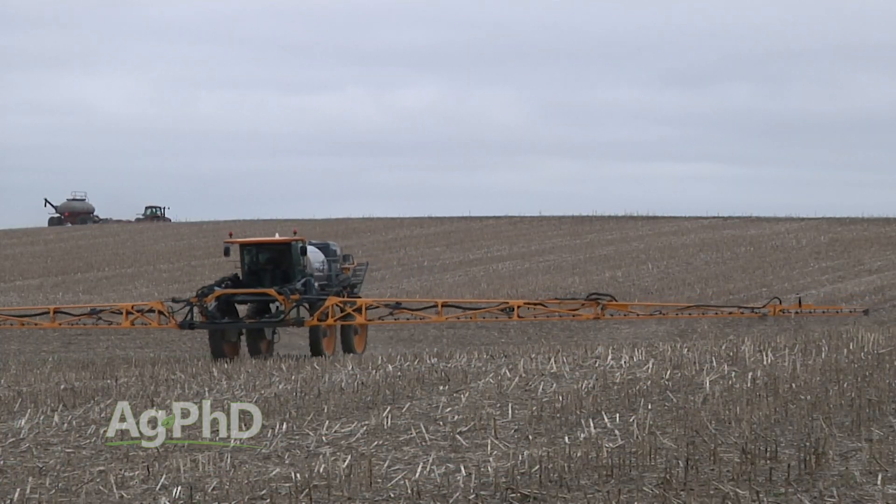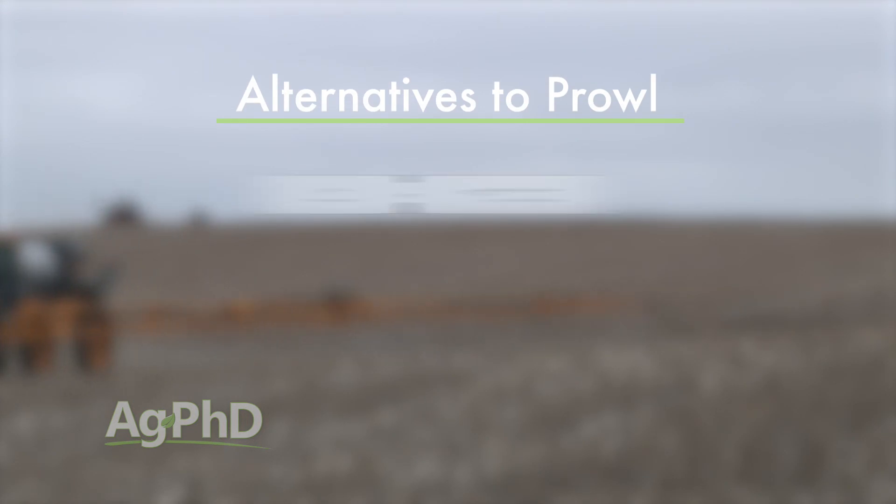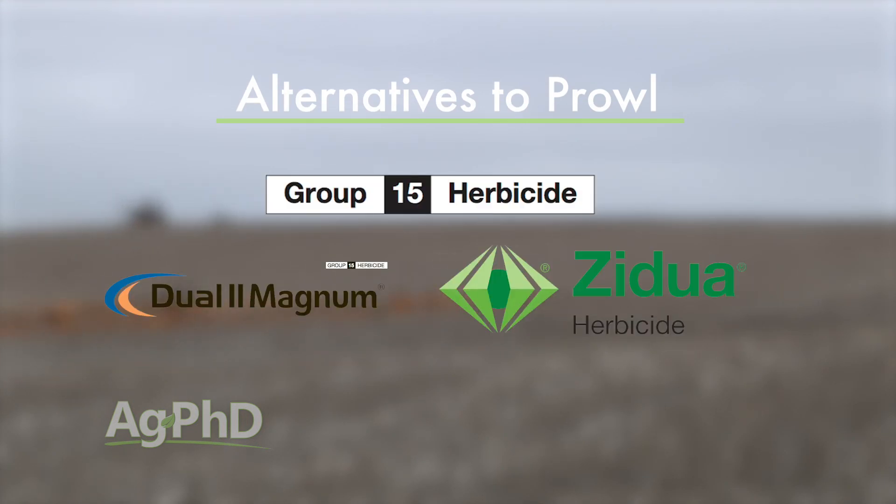If you can't use Prowl, the next best bet is to use a Group 15 like Dual. I do prefer that you save those for post-emerge though. The yellows can't be used post, but the Group 15s can, so we'd rather see you use three pre-emerge herbicides — PPO, metribuzin, and a yellow — followed by an early post Group 15.